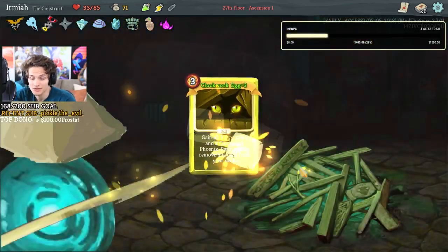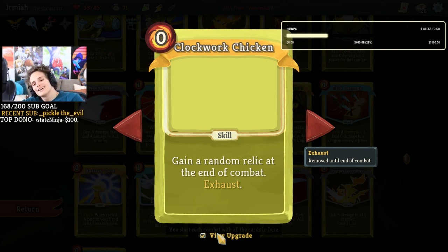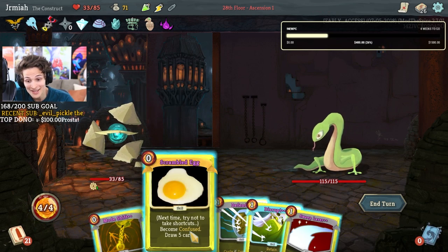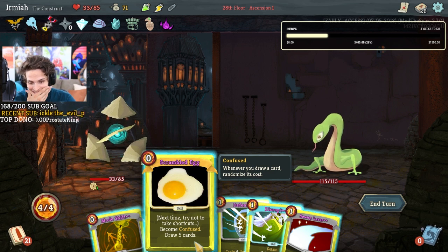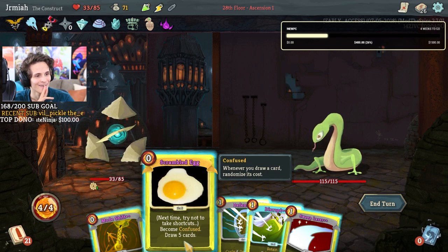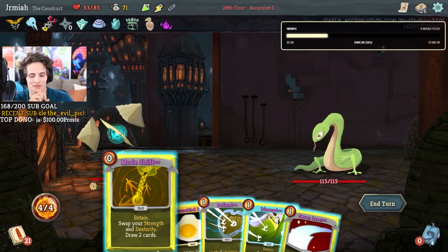We want to upgrade this to see what happens when we mega upgrade the egg. Gain a random relic at the end of combat, exhaust. Clockwork chicken — we found the chicken! Oh shit! A skill that gives a relic — yes, it's always going to be mega upgraded! Scrambled egg — you weren't kidding! I'm not trying to take shortcuts but this is hilarious. I mega upgraded it with purple ember but I took a shortcut so they scrambled my egg.